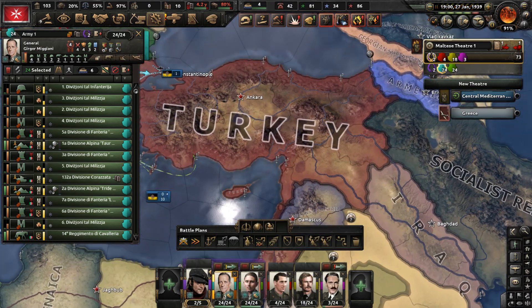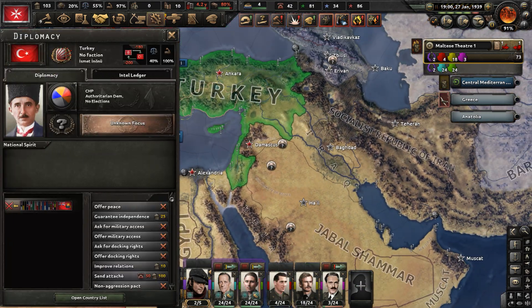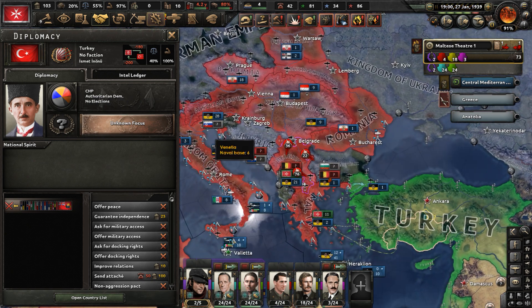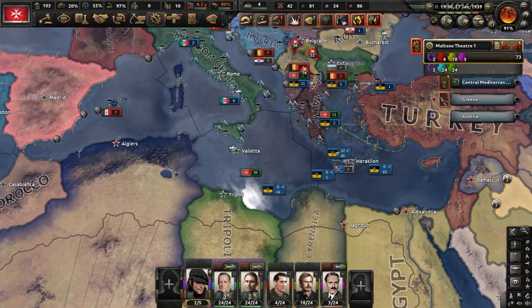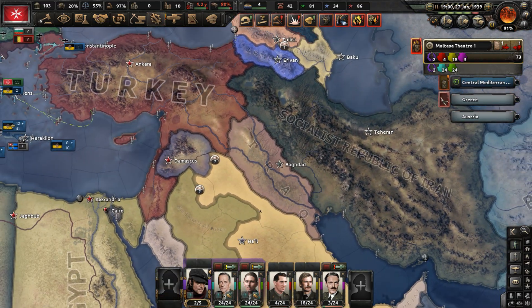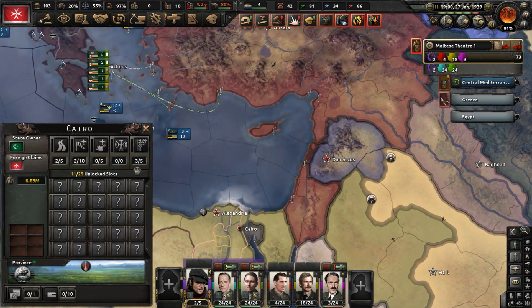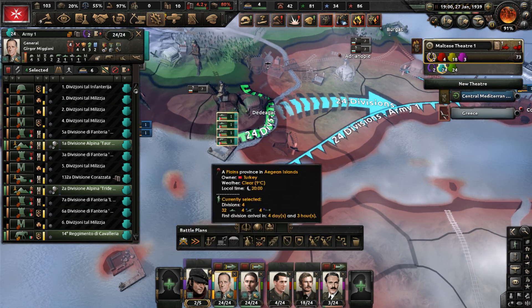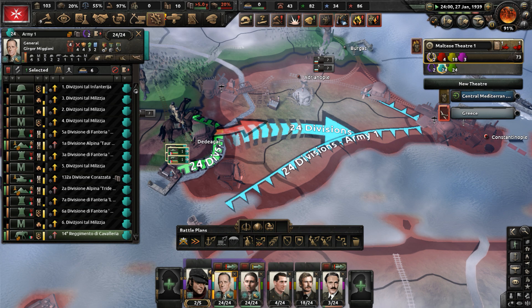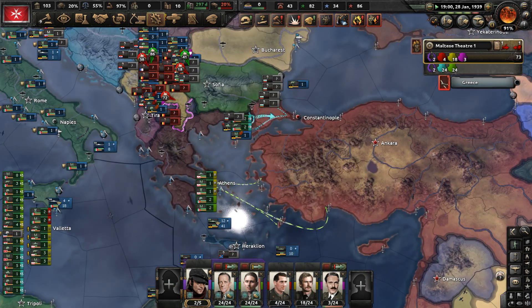Basically, Turkey has peaced out with the Cairo Axis, and at this point they are only fighting us — the Donal Adribond and the Entente. That means they're no longer threatened in their east and to their south, although we still have to fight Syria and Egypt. Let's go ahead and start advancing toward Constantinople again. We've got to take it twice — lovely. Hopefully the Turkish divisions don't get here in time to stop our advance.